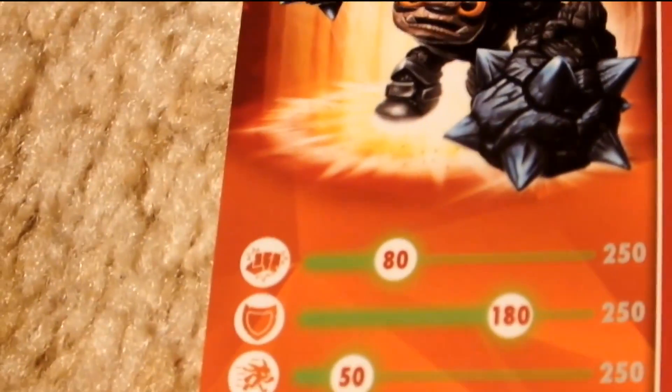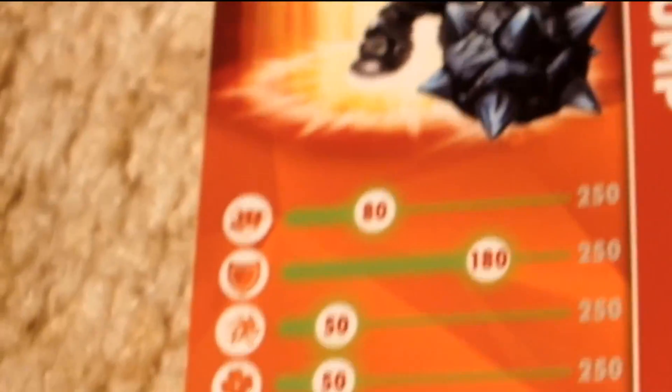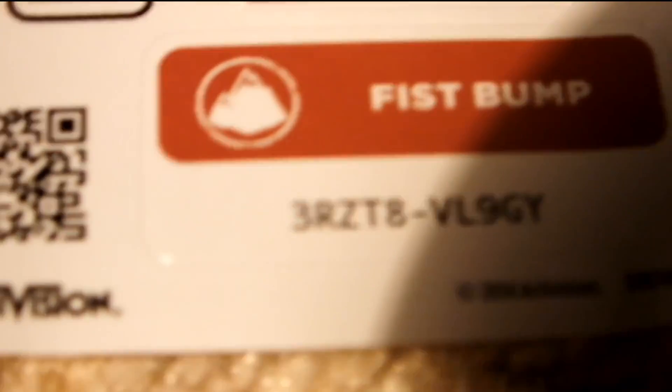Okay, so Fist Bump's stats are 80, 180, 50, and 50. He looks really cool. Of course, he's an earth element. And the code for Fist Bump is 3RZT8VL9. On to you.